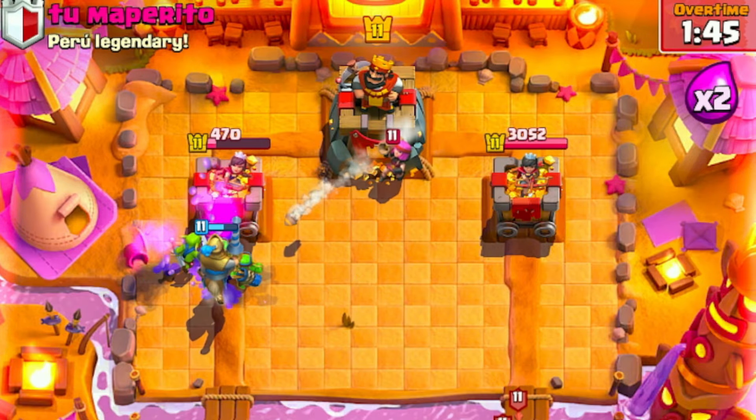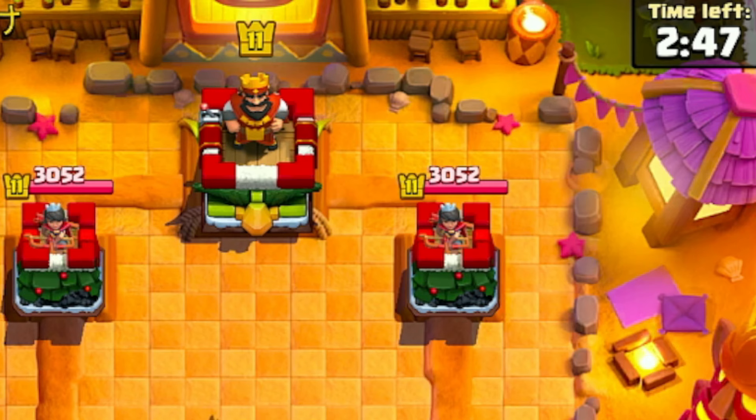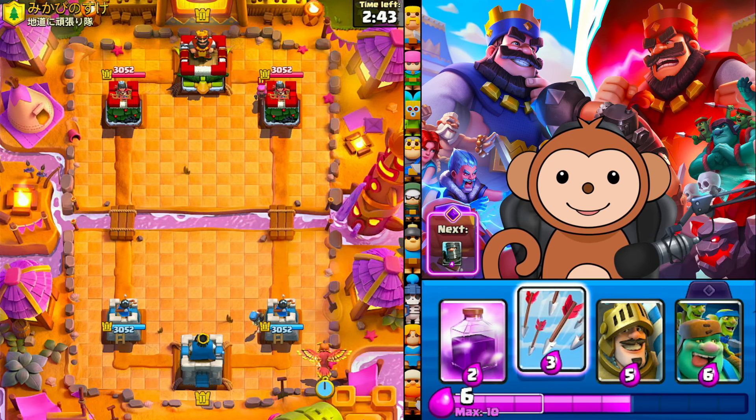Come on Jolly Green Giant, take that tower! Come on Prince, hit the tower! GG bro, good game, well played. Let's go Berry behind king, let's get a Phoenix out. I am going to arrow all this because we can't get king tower right now.